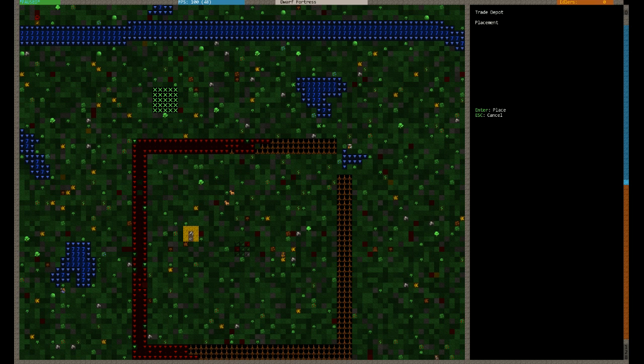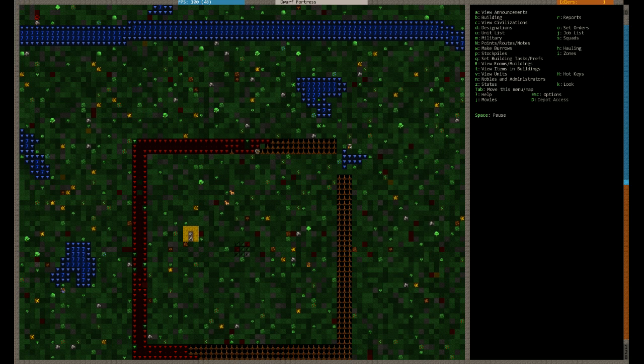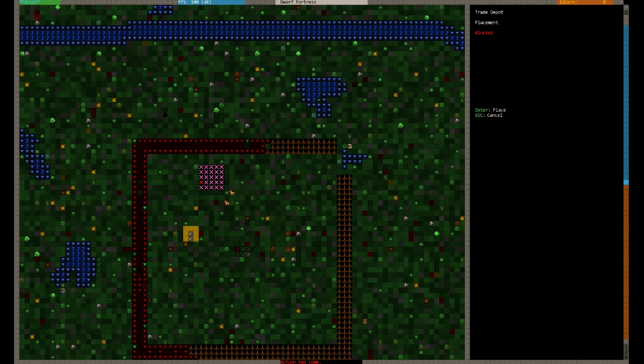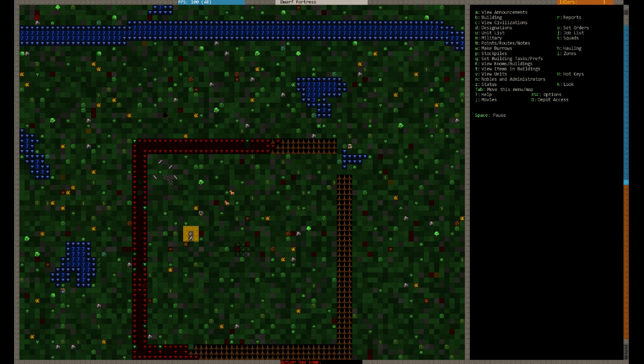We're going to double channel this so I'll set some sort of funky defence system up out here. How should I go about this? We're going to keep it a double layer in the corner. For now I'm just going to build it in here. Shut that tree down because it's annoying me. There we go. We'll build it into the corner here and I'll play around with it in a bit. We can always knock it down at some point. We're going to build that out of siltstone. And the trade depot will go there.